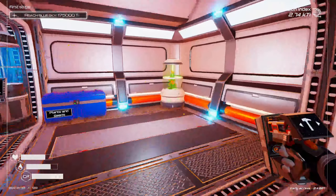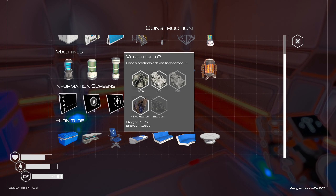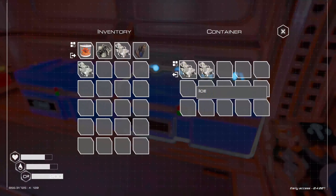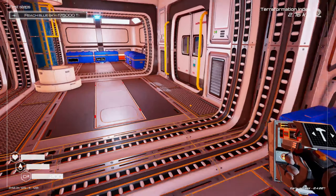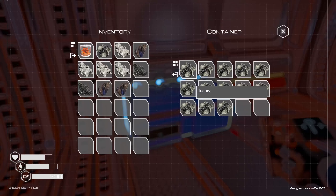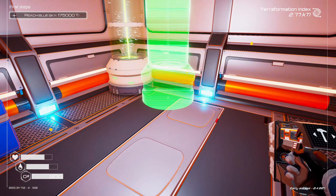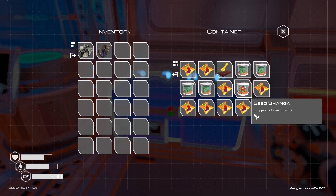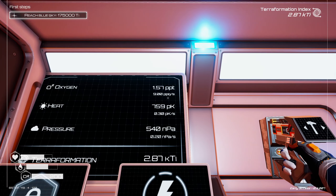Let's upgrade the oxygen supply. We have veggie tube tier two, so we're going to demolish the old one and build two veggie tube twos. We need three ice, two silicon, one iron, and one magnesium. We put the 600% seed back in the first one, and a 150% seed in the second. Our oxygen is now nine per second — that is amazing, going through the roof!